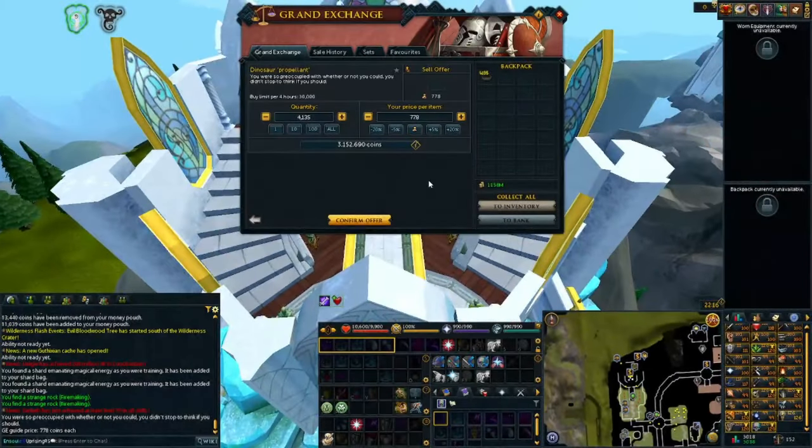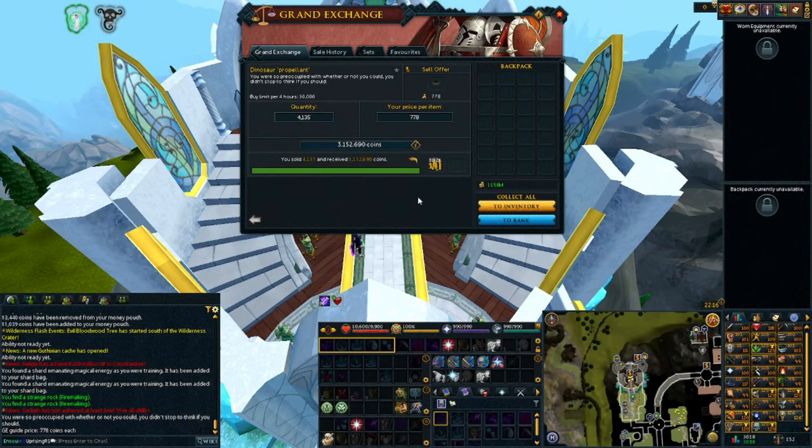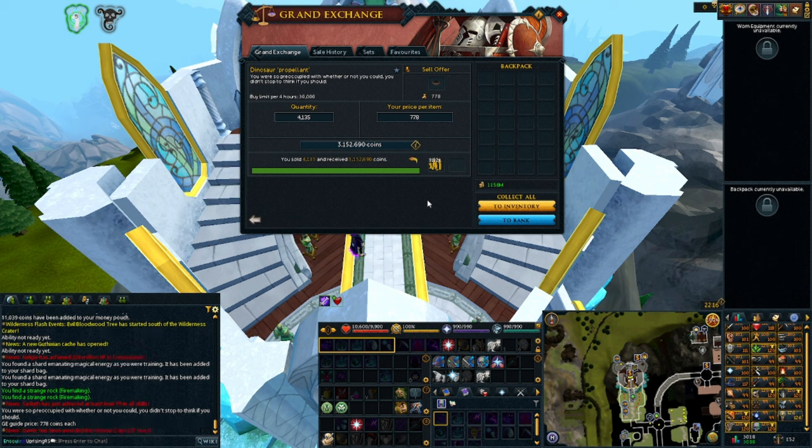I ran a test for a little under 10 minutes — without using Dive, Bladed Dive, or Surge, just running — and was able to sell for GE price for about 3.1 million GP. Extrapolating that to a full hour puts you at around 19 million GP per hour. If you surge and dive correctly while running around the island, you can possibly push that closer to 20 million GP per hour.